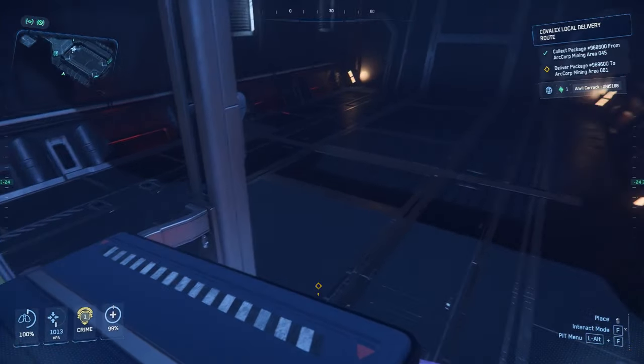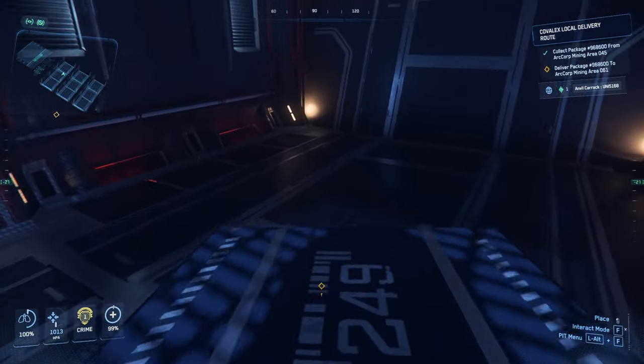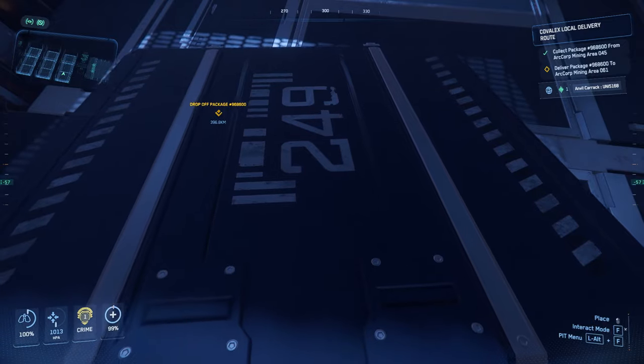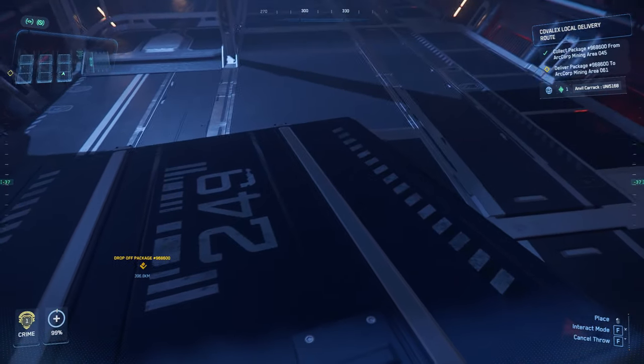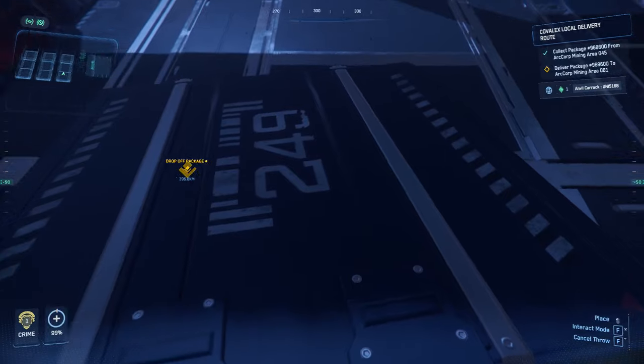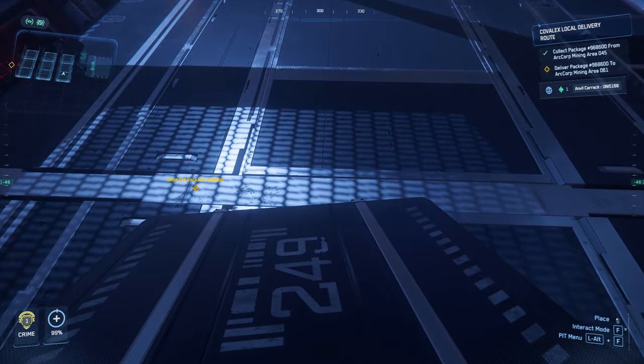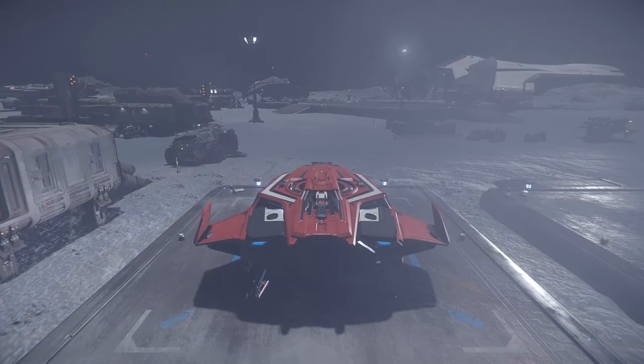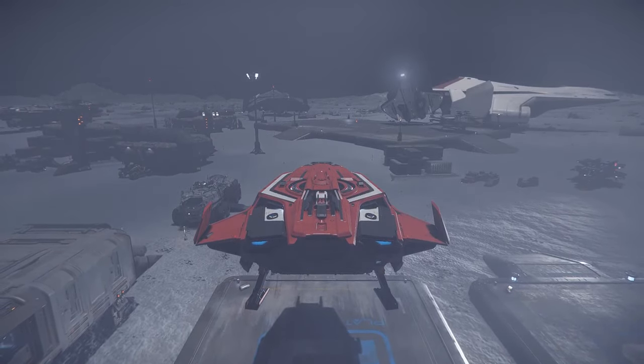So I'm going to whack this into the cargo hold of the Karak. I think right about here looks about good. I hate this placing thing — they've messed it up completely. Go back to 3.17 where it actually worked. Out of frustration, I threw it. But it's there.